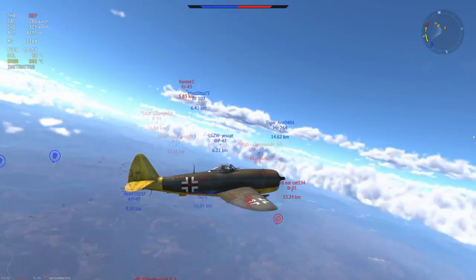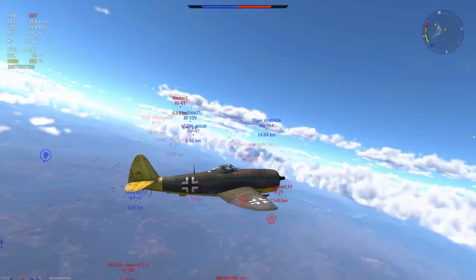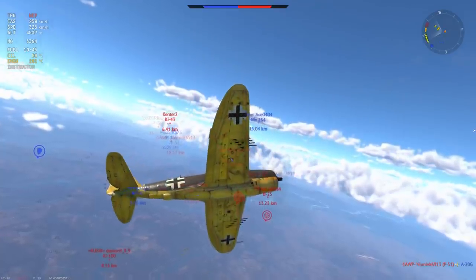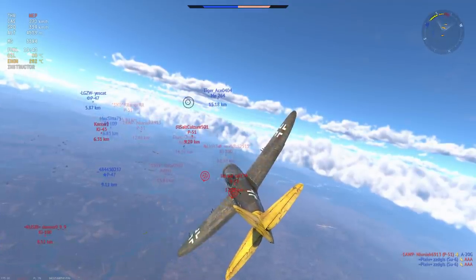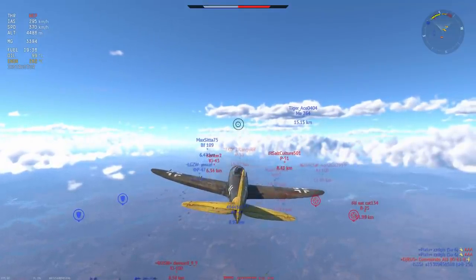The P-47 does not like dogfights. However, if you energy-fight — gaining an energy advantage and slowly working your opponent down to the ground with boom-and-zoom maneuvers, vertical loops, or a touch of teamwork like you're going to see here — you can get some really intense P-47 gameplay.